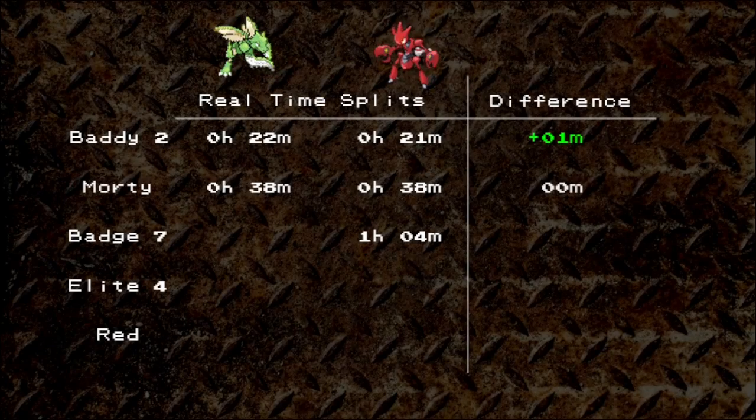Scyther got 7 badges in 1 hour and 2 minutes. So now we have 2 minutes of separation between the two. This is obviously not scientific at all, but the consistency is nice to see. We'll stick with Scyther through the last badge and the Elite 4. How quickly can Scyther slash its way through the end game?